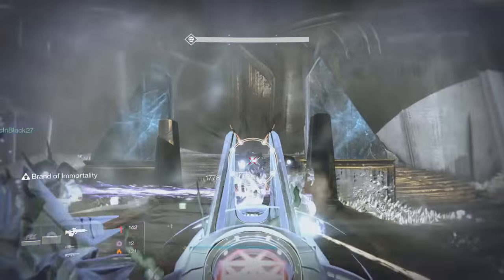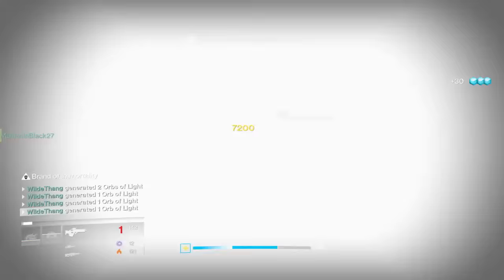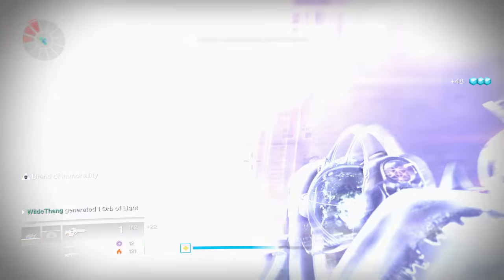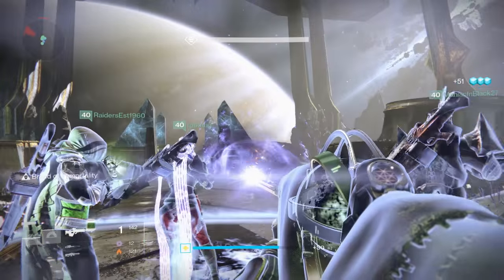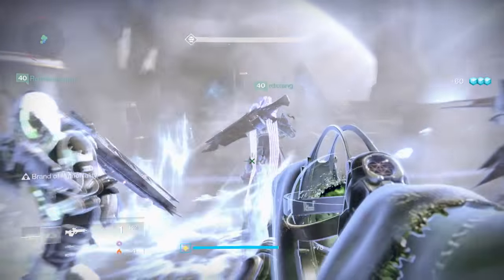Starting off, you've got to kill your knights this time round. Don't leave them wandering around, and also keep the ogres - you have to kill everything, basically just destroy everything. It should be a high enough light level now to be able to kill everything and not feel like you need to keep the knights alive.